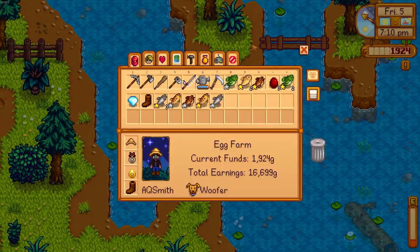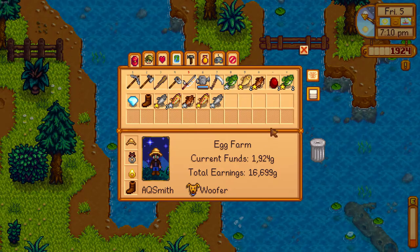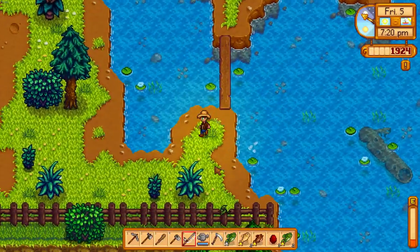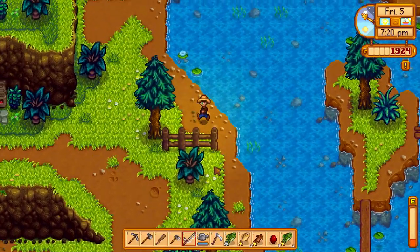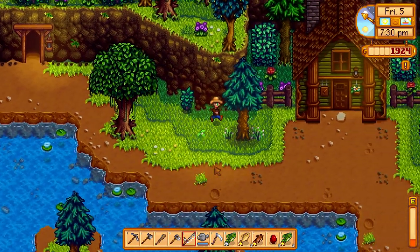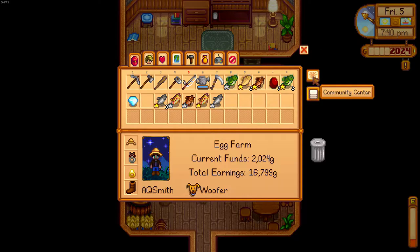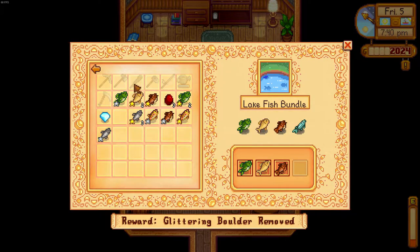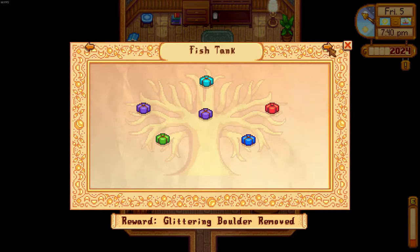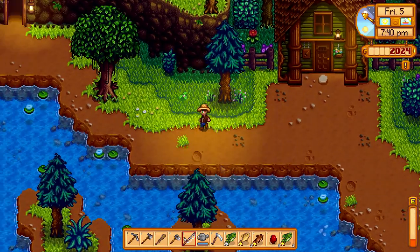It's 7:10 PM, about three and a half minutes of real-time fishing. I managed to catch quite a few good things — I got three treasure chests. One had magma geodes, another had a diamond and a pair of leather boots which I already have, and the other had some bait which I attached to my fishing rod. I stopped a little earlier than normal because I want to head to the Adventurer's Guild and sell these leather boots. I caught some interesting fish but nothing too great — I think I have most of them in the community center already. Every fish I caught was pretty useless but it is worth money so I won't complain.